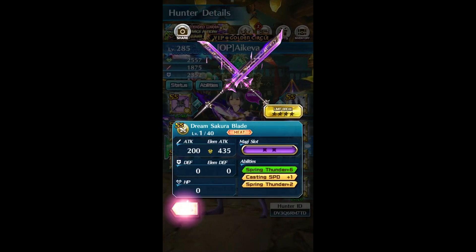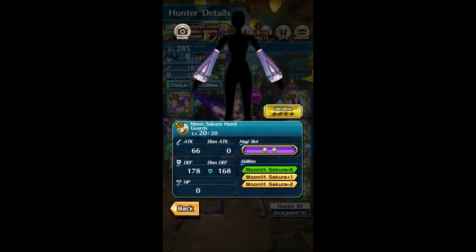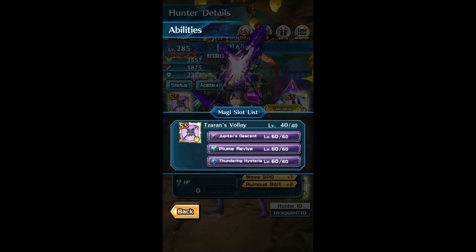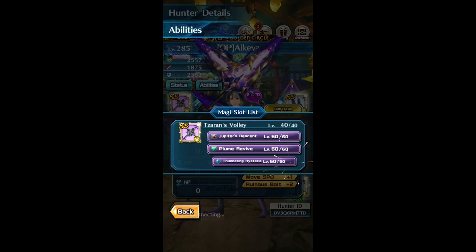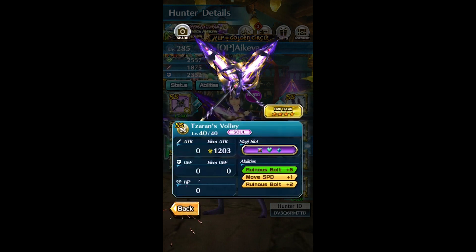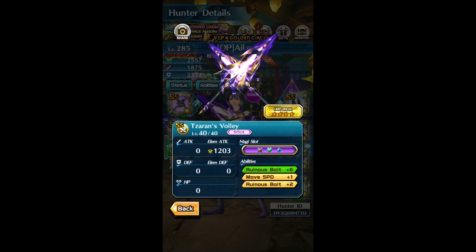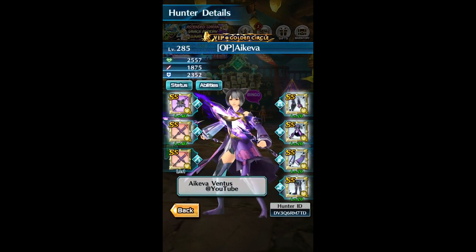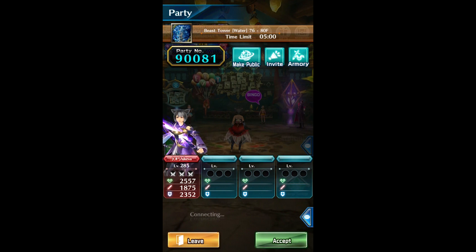They are not perfect rolls but I managed to get at least 2 of the green abilities on each, and then we have the Soul Doorblades. Right here you can see I am using Jupiter's Descent, Plum Revive, and Thundering Hysteria. If I had the Thunder Claw I would definitely be using it, but unfortunately I don't, so I'm going for a paralyzed build. In this case Neuro Toxing would be much better, however I like the attack speed. It's up to personal preference but I prefer the extra attack speed to attack faster and throw more. It's really fun to have more attack speed, so let's try out the budget set of the Soul Doorblades.